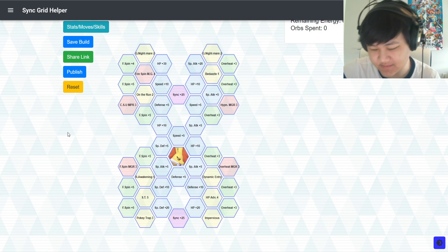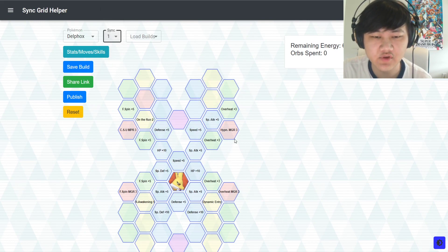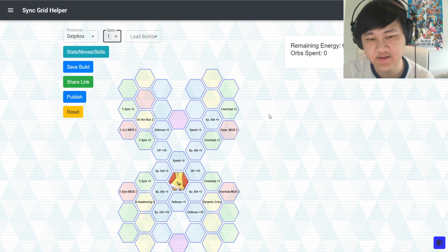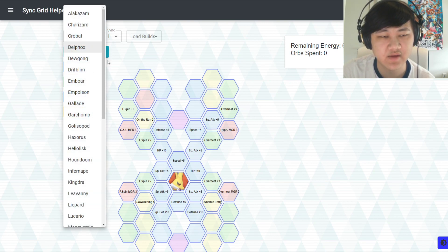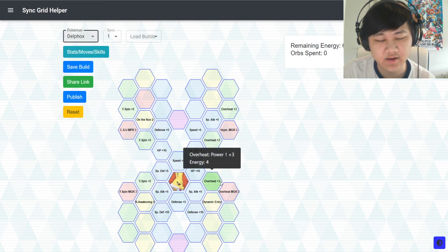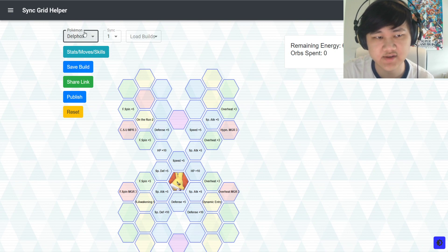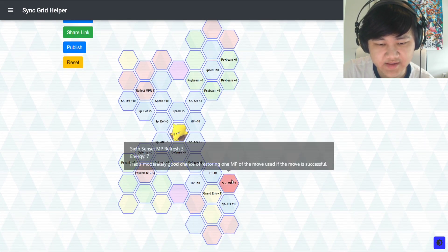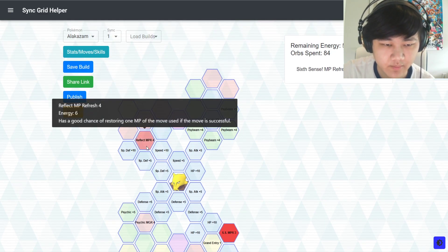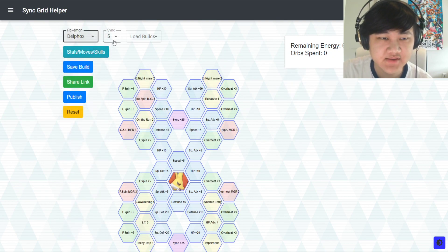Serena Delphox is obviously incredibly powerful — probably everyone who plays Masters knows that by now. Her grid is really interesting because at one out of five, you already have enough to make her one of the best units in the game. Not a lot of one-out-of-five grids are really that great, but Delphox's is. Alexander's one-out-of-five grid is also fantastic — you get six cents at MBR and Reflect MBR 4 for some reason.